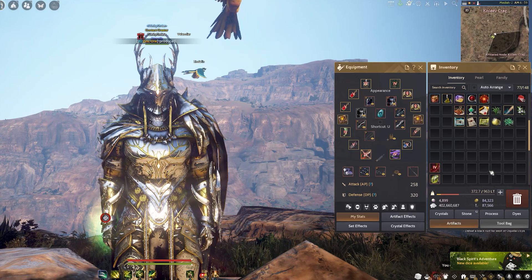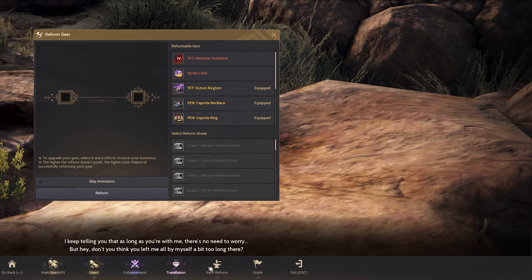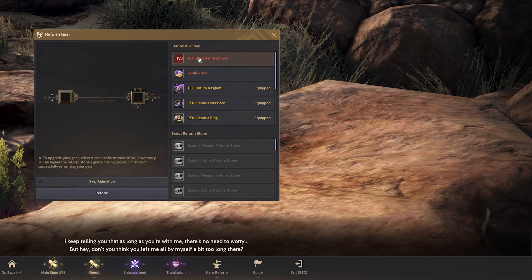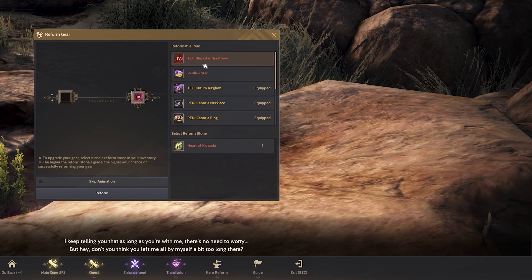Once you right click the heart, you will instantly go to the reform screen. Upon entering the reform screen, this is what you will get. All you need to do is focus on going to your awakened weapon, just do a right click and it will be slotted in. You can find the item reform option at the bottom as well.